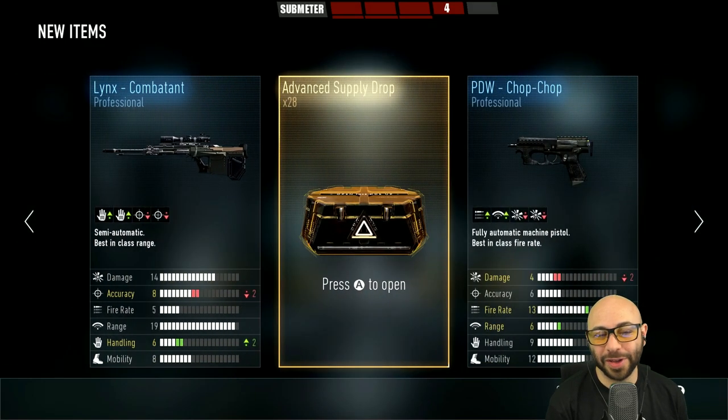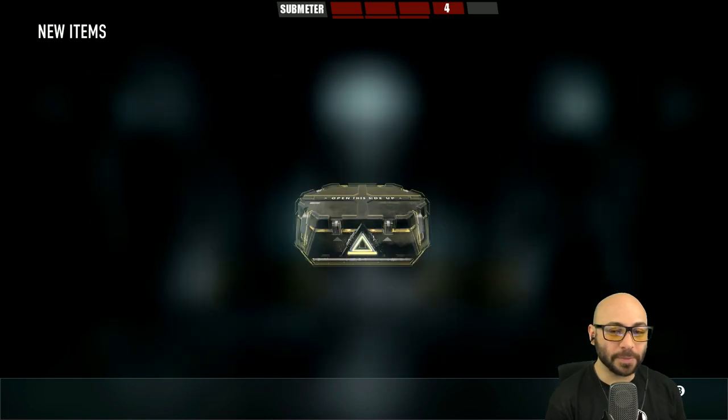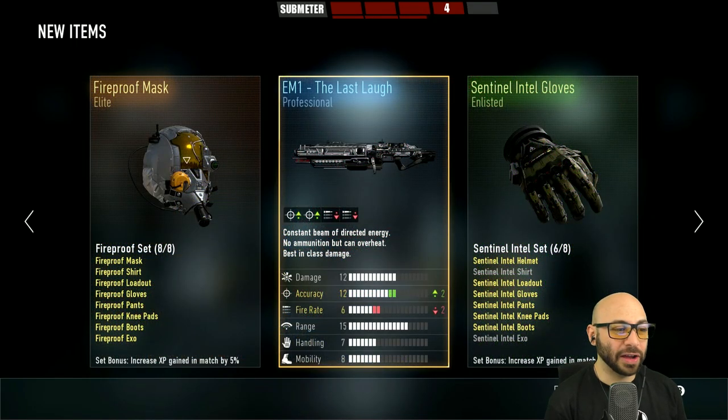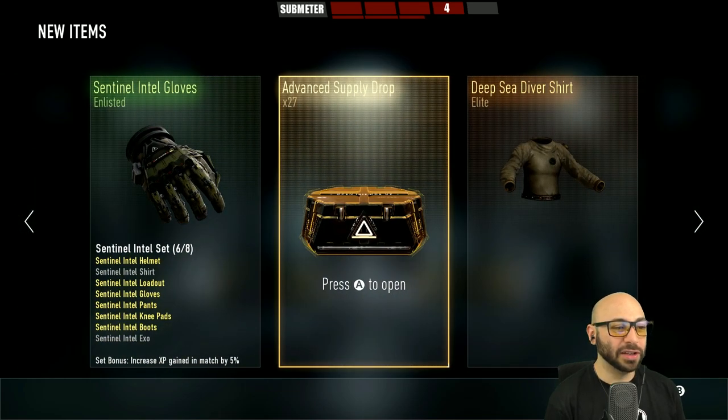All right, we've completed our first set of 28, now it's time for the next set of 28. Here we go! Fireproof mask — I do like the way this looks, but we've got a couple of those. Number 27.